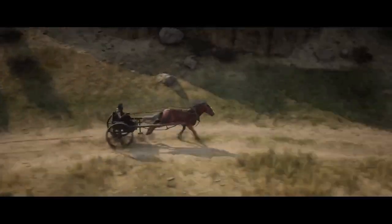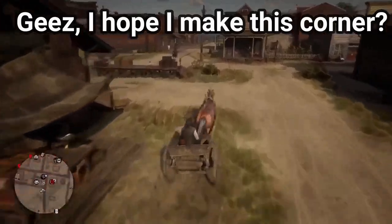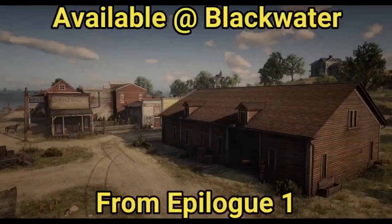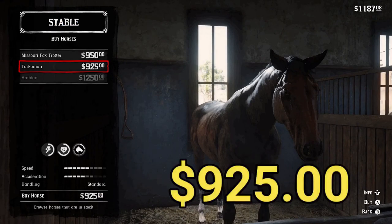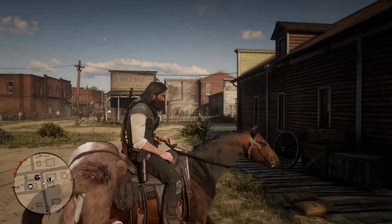Alright, here comes Blackwater — sharp bend ahead. The dark bay Turkoman is available at the Blackwater stables from epilogue one for $925. Oh, I bet that horse can move.